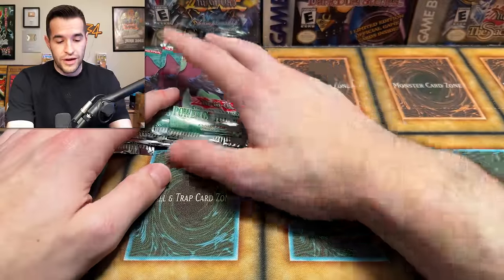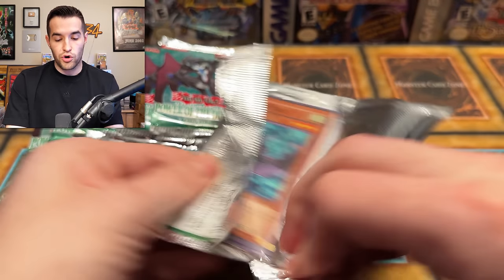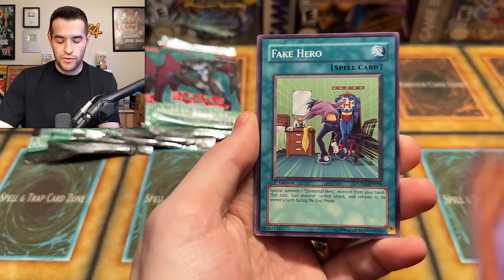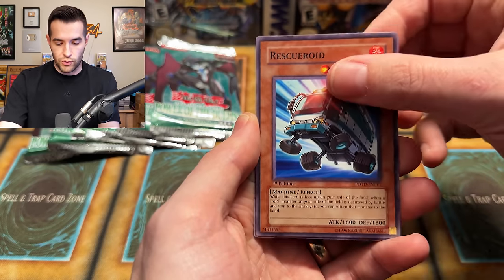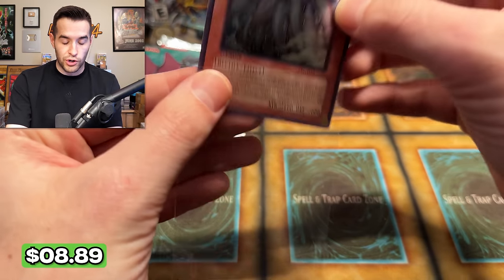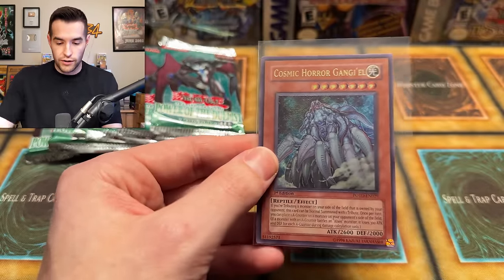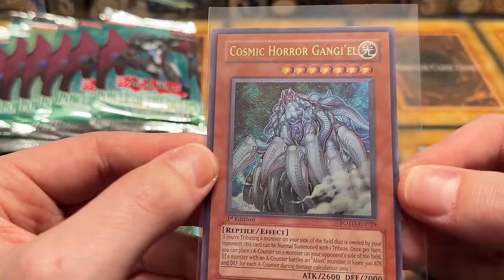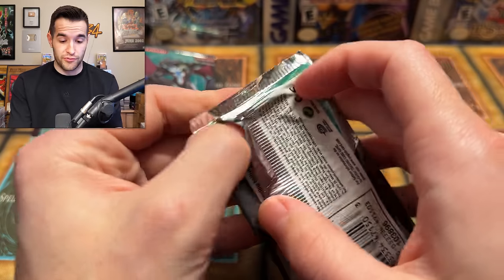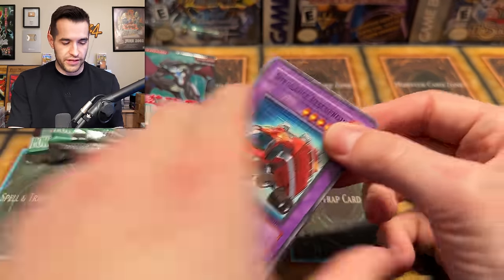We're actually maybe going to end up on a booster box pace. We're already past that on the rares for sure. Maybe we can pull something big right here — the error box opening, essentially. It's not quite a box because it's not sealed, but it is a box worth of packs. We have Defender, Common Soul. Or get an ultra — which is one in 24 — it's pretty tough to get in these packs.